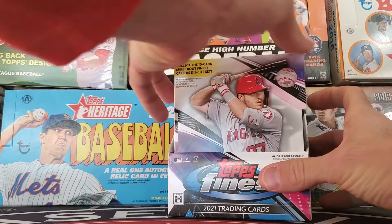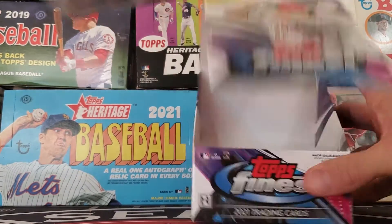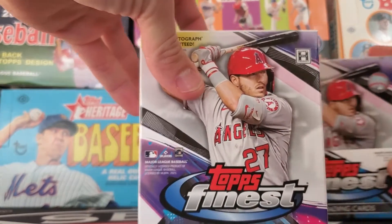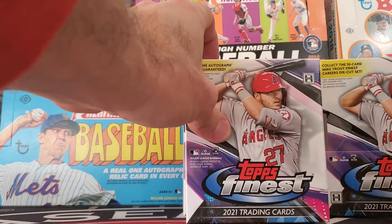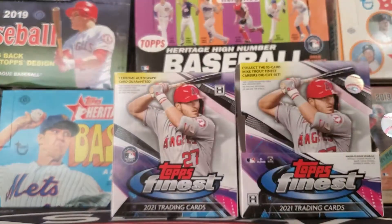Inside a master box, there are two mini boxes. We already took the wrapping off to make it a little bit easier. There are six packs in each mini box, five chrome cards per pack. We're going to get into the first mini box.